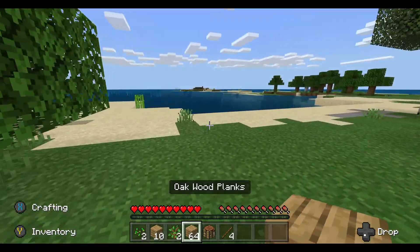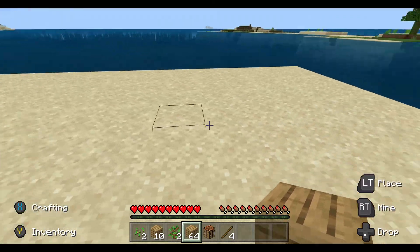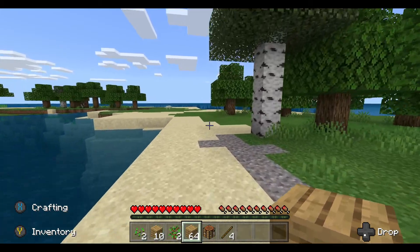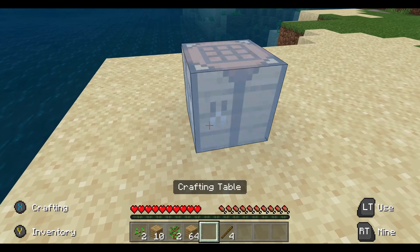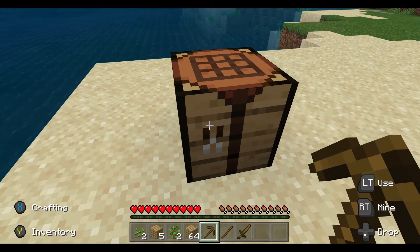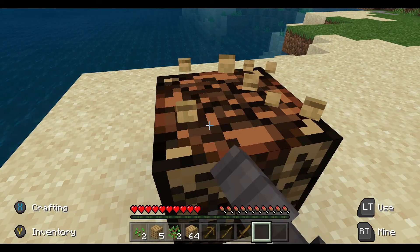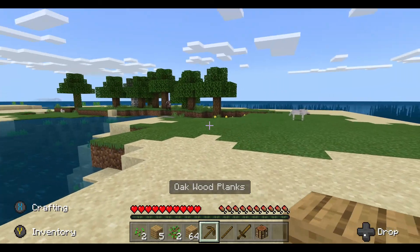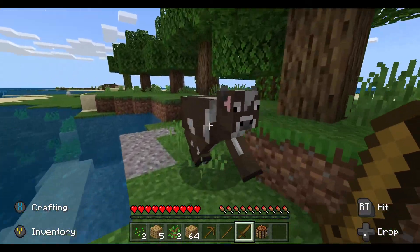There's two wolves — unless it's the same one and I'm just being stupid. Anyway, I'm just trying to think of how to do my house. I think we're gonna have a simple house on the beach. Oh, I can't resist — I gotta kill this, it's a cow, it's free food.